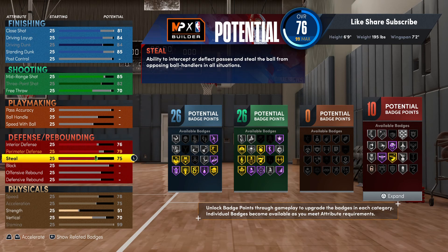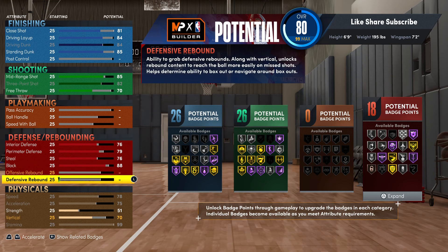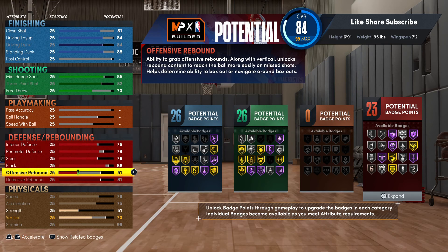I haven't seen too many of these on next-gen. We're gonna go 88 on the block, and your defensive rebound you want to put at 81. You're getting a silver rebound chaser badge and a really well-rounded spread.